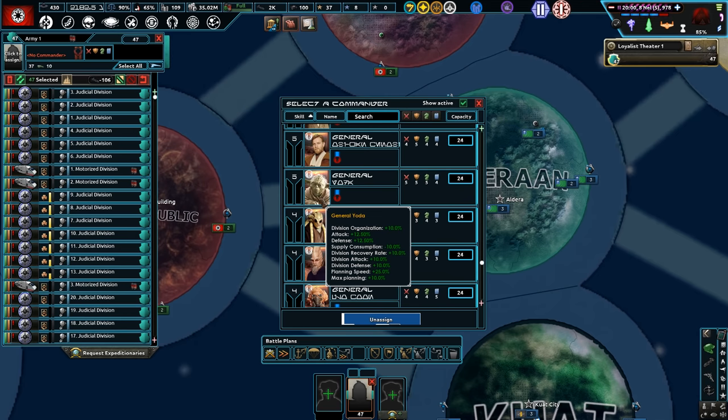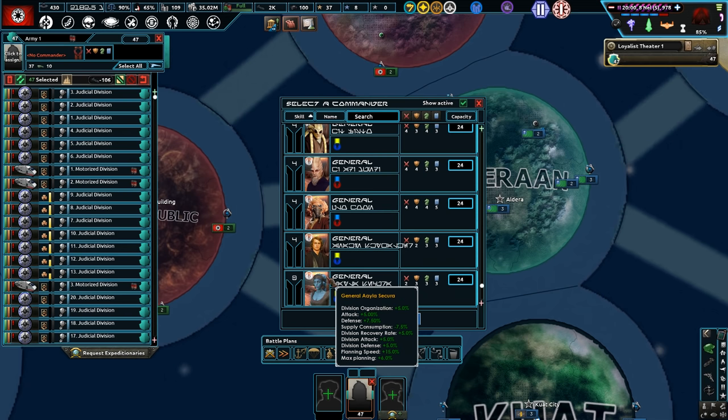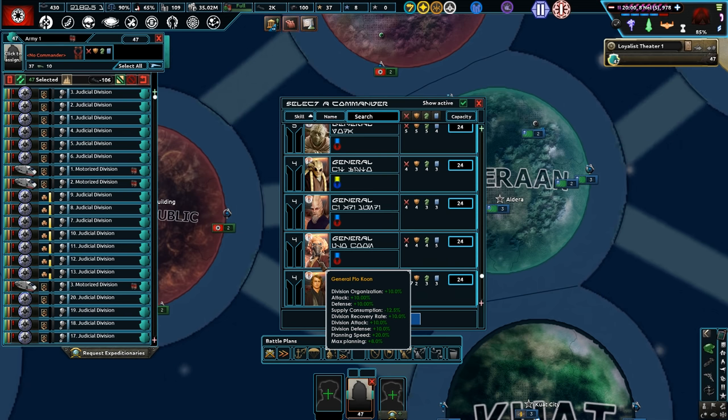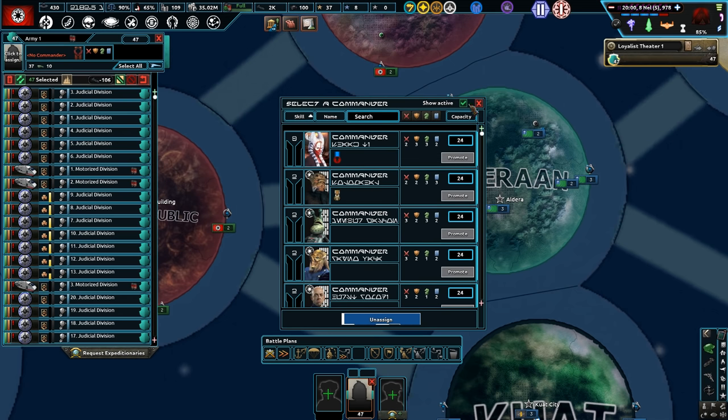Now we have generals at our disposal. Oppo Rancisis — that's that snake dude, isn't it? Anakin Skywalker, Plo Koon, Ki-Adi-Mundi, Kit Fisto, Yoda — oh my god, look at all the generals! We're about to do the movie. This is a bit of a goofy mod, but I'm actually really enjoying it. I'm having a blast.